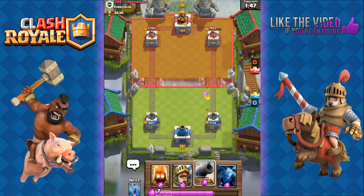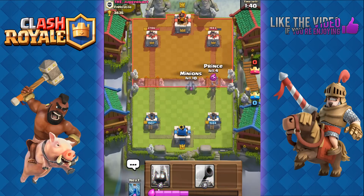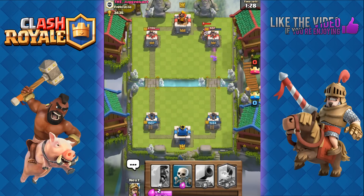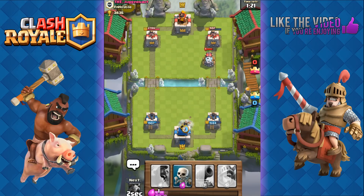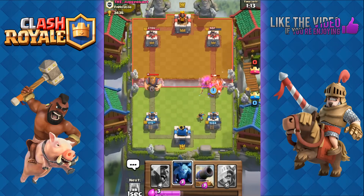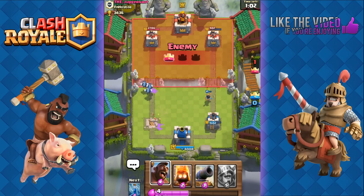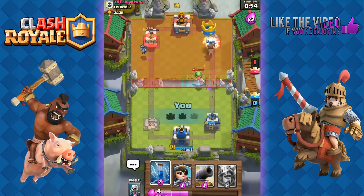We're behind — our tower's at 1584, not good. He has higher level cards so he has the advantage. We go with minions then fire spirits. He goes with Sparky — not a great idea, because we Zap to reset Sparky and allow our Prince to get another shot onto that tower. We place the Princess at a distance targeting Sparky. He's got Royal Giant — we use skeletons to take out Sparky while minions deal damage on the other side. His Royal Giant takes out our tower. But we send out the Hog Rider and get that tower in two shots.